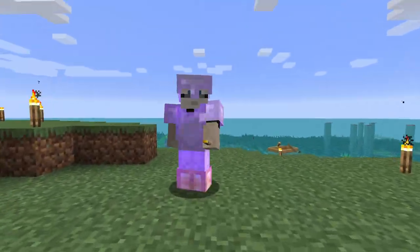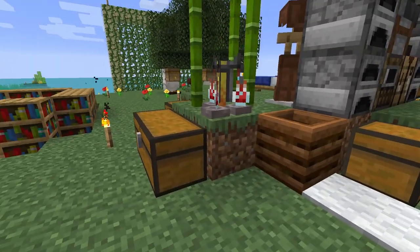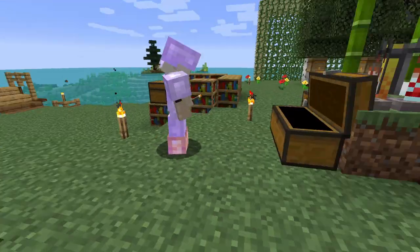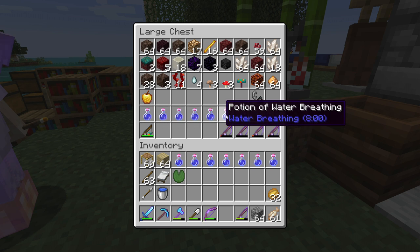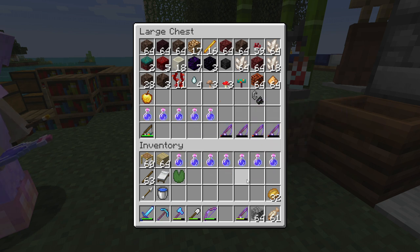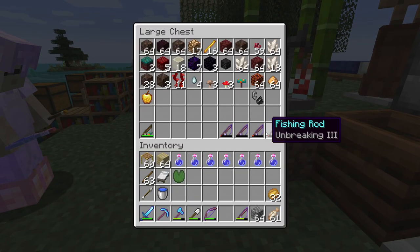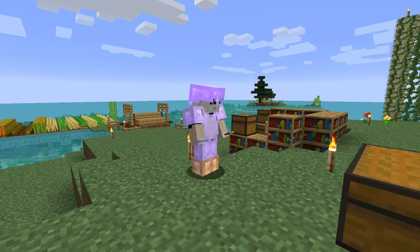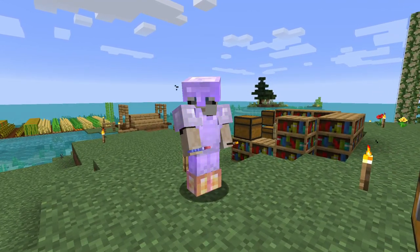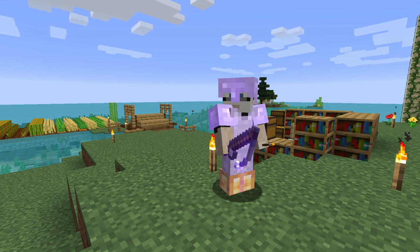Aren't you glad we're going to go out and swim underwater a lot? I did stuff while we were off-camera — there are seven prizes for you in the nether chest. I got you a bunch of unbreaking fishing rods. I'm carrying my curse of vanishing one so I don't lose my good one, but I'm bringing my second best in case we want to fish while we're out.